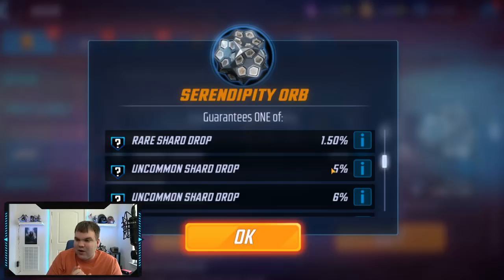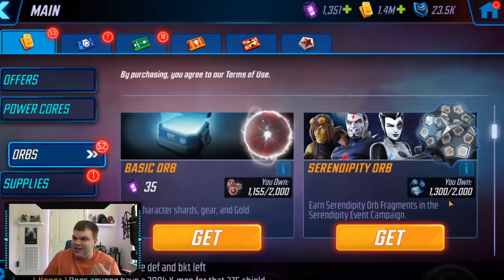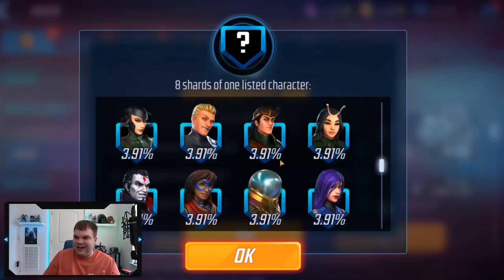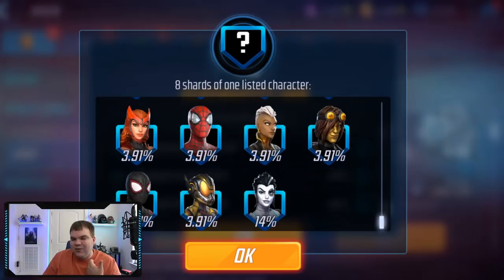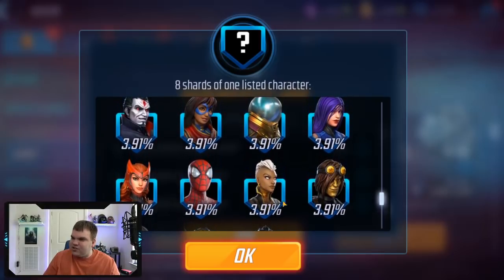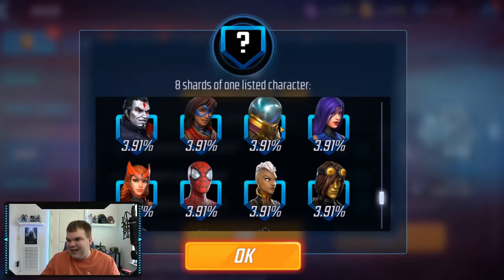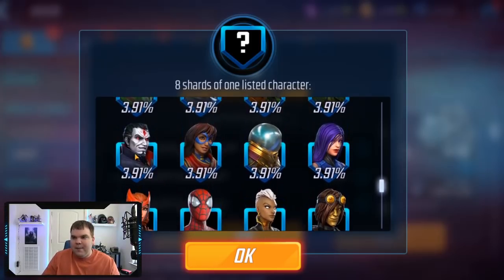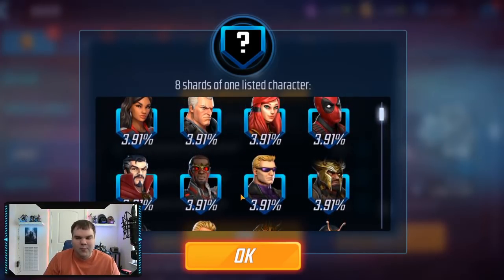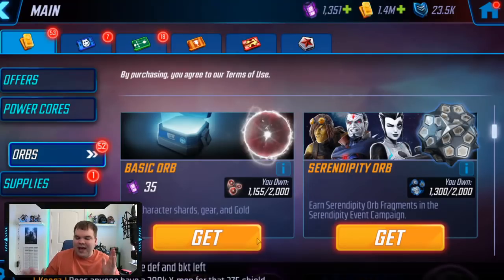Overall the serendipity orb looked pretty good — you're gonna get some decent pulls of Domino from there. But there are so many characters in the pool it feels unnecessary. There's characters in here that just don't really belong. I don't want Wasp — no one wants Wasp. I could do without the Spider-Man characters as well. Scarlet Witch and Storm are okay, but Toad, Mr. Sinister, Psylocke, Loki, and Hela — some of those are nice, so they have to balance it with some bad pulls too.